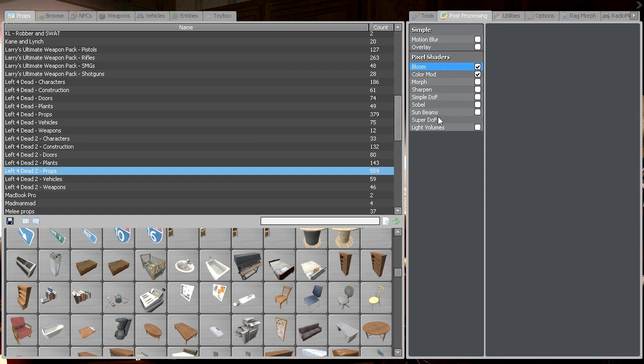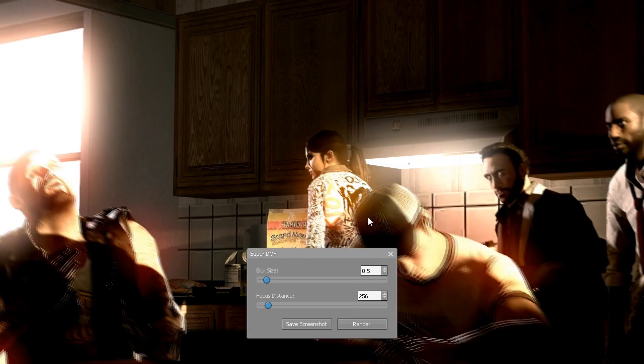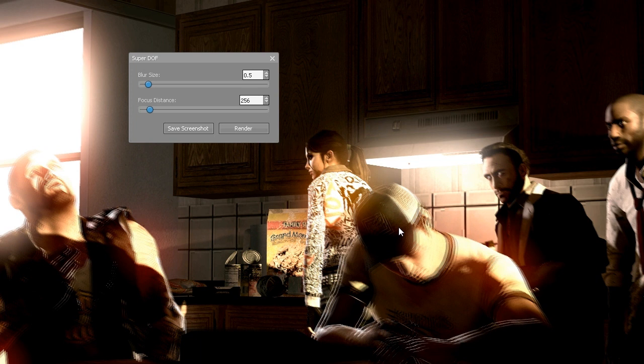Go to Post Processing and open SuperDoF — click Open Window. It's going to be very laggy; don't worry, that's normal, everybody gets that. Now that we've got the camera, you could click directly on the characters to set the focus, but that doesn't work with the camera tool, so you have to do it manually.